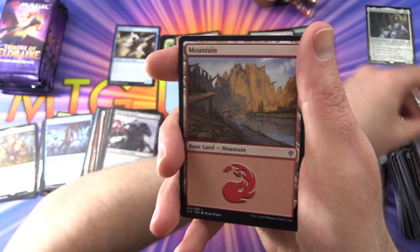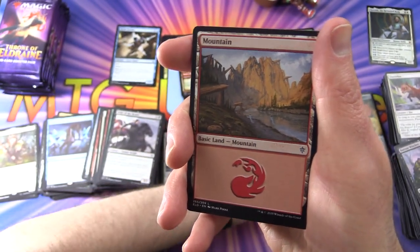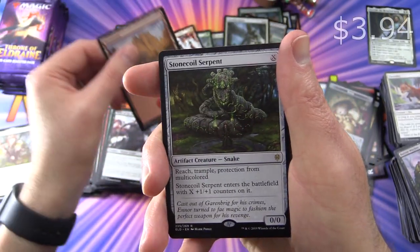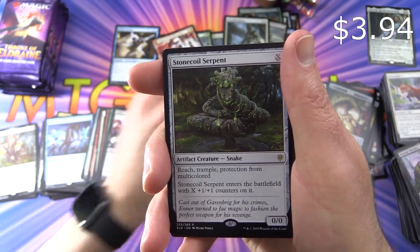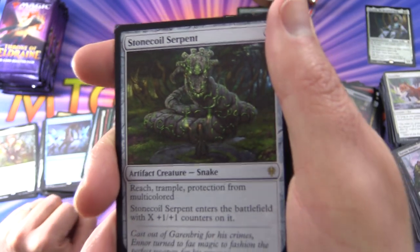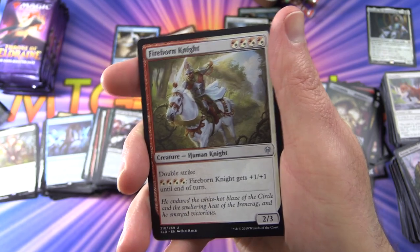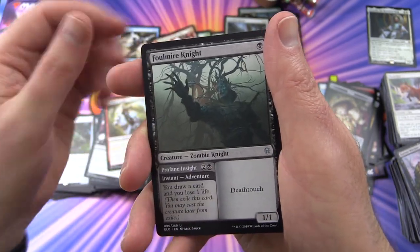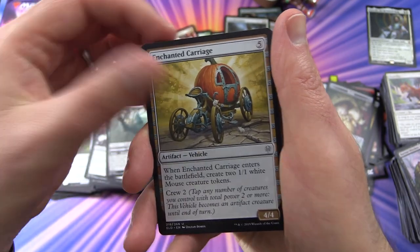More food, a Mountain — the avalanche is happening people! A Stone Coil Serpent is the rare — that is pretty disturbing. And a Firstborn Knight, Foulmire Knight, and an Enchanted Carriage.